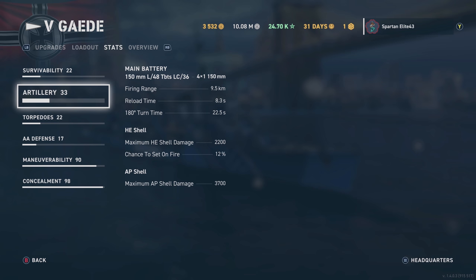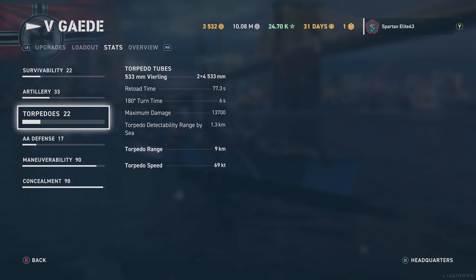Torpedoes: we've got eight on two different turrets, 533mm. The reload time isn't the best at 77.3 seconds, but it doesn't seem too bad. The turn time on the torpedo tubes is not bad. Maximum damage is a little low at 13,700 — not like those bigger Japanese torpedoes — but these are fully capable of packing a punch. We've got torpedo range up to 9km, which helps quite a bit. Note I'm not sure if I had this commander fully upgraded when I made the video, so keep that in mind.